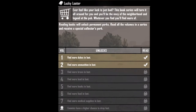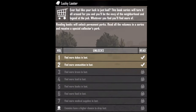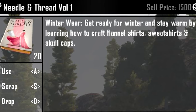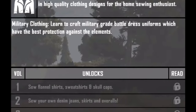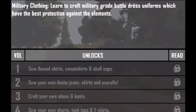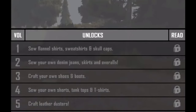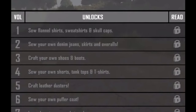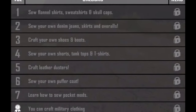For the Lucky Looters series, you find more dukes, ammo, brass, lead, junk, food, and medical supplies, and once you collect the entire set, zombies drop more loot. For Needle and Thread, you craft clothing: winter wear, leg wear like jeans and overalls, shoes, desert wear, puffer coats, and pockets that remove two encumbrance instead of one. When you collect the entire set, you can craft military clothing. Even at the start of the game, you can craft a small pocket using duct tape and cloth to remove one encumbrance.